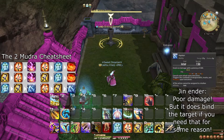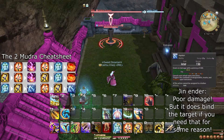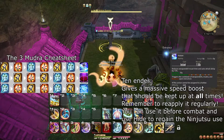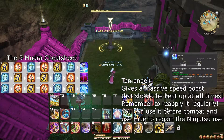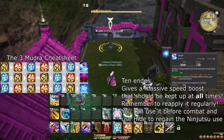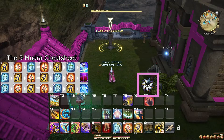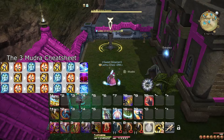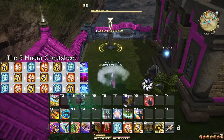Hyouton is activated with Ten-Jin or Chi-Jin — ending with Jin — and is worse than Raiton for single-target damage, though much later you will learn a special trait that sometimes makes it better. Huton is activated with Jin-Chi-Ten or Chi-Jin-Ten — ending with Ten — and applies a buff that reduces your global recast timer by 15%. You have a gauge that tracks this, so make sure it is always active. Recasting it resets the duration to 70 seconds, so you may sometimes want to hold a Ninjutsu charge for a few seconds to reapply Huton as late as possible without ever letting it drop.